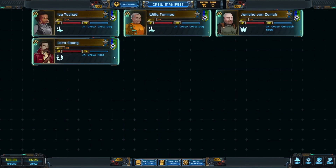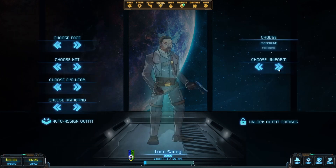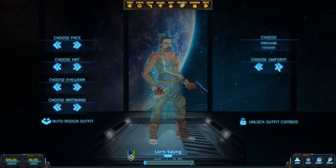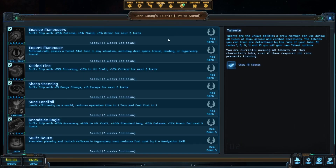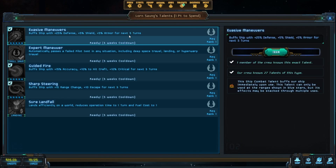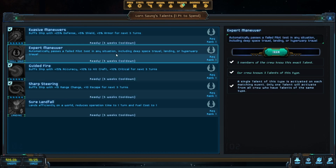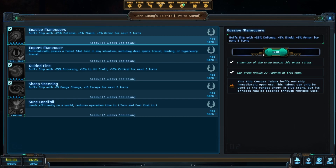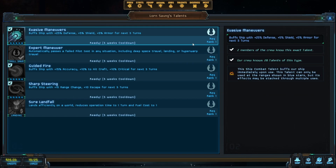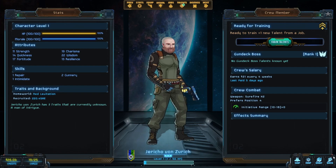Level ups — pilots. I make sure all my pilots are wearing the same uniform, that's how I can tell everybody apart on that screen. Let's take a look at what he needs. I have two people with guided fire, two with sharp steering, three with expert maneuver, one with sure landfall, and one with evasive maneuver. Let's grab that. Gun Deck Boss — I like that uniform from the gun deck boss.